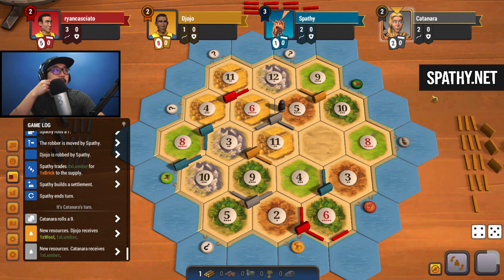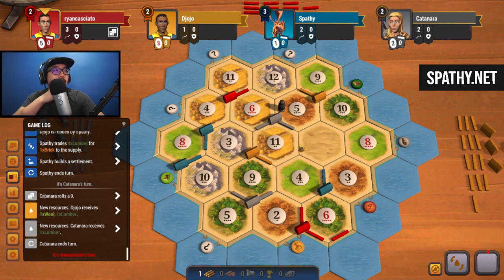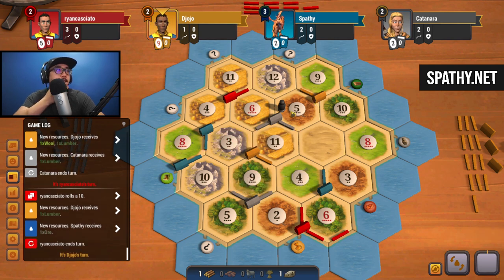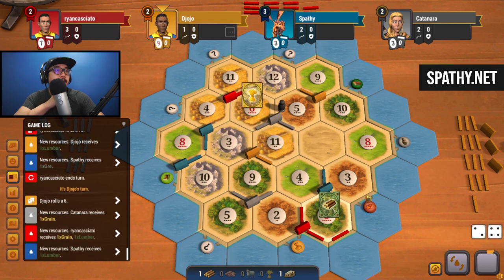Let's build the settlement, double up on our eights, and now we have the sheep port. Next target is 3-8 over here because there's too much competition for 11-4. Still trying to get brick but no one has it unless doing trades. Just trying to trade anything - two cards. If I were to build a city, the one that makes most sense is 4-8-3. Six - we get another wood for six.